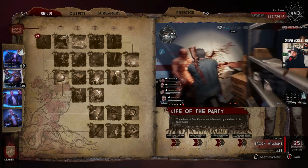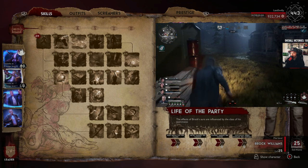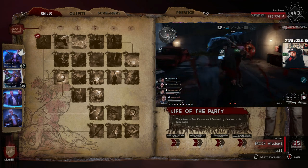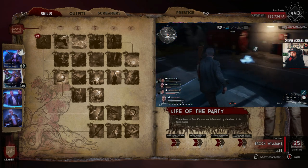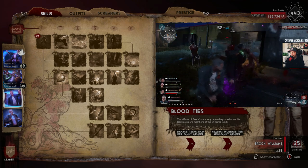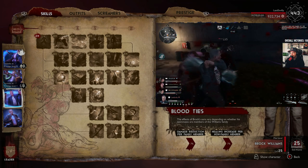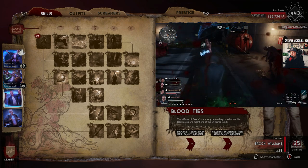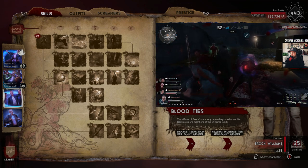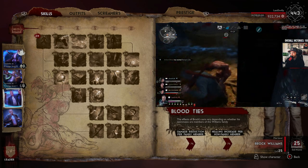Life of the party only gives you an extra 10% per certain class on your team, so in most cases with one of each class you're not really going to go higher than 10% on the aura buff. The blood ties stuff — if there are more Williams family members on your team, you get a damage reduction which is only 7%. Even with master of influence, say you had three Ashes on your team, you'd get 21% there but master of influence would only add about 4.2% on top of that. It's not going to be anything massive, so I don't think it's worth going master of influence.